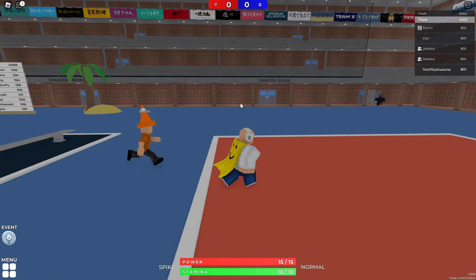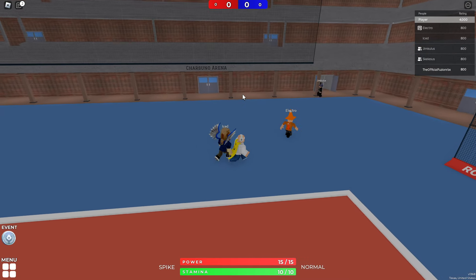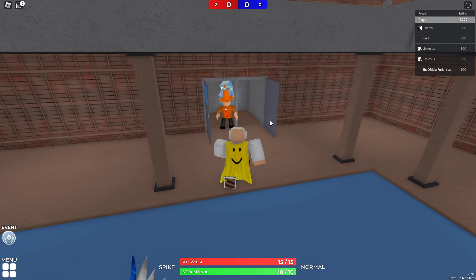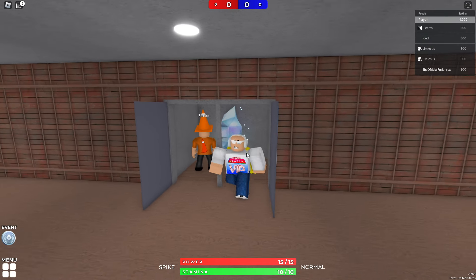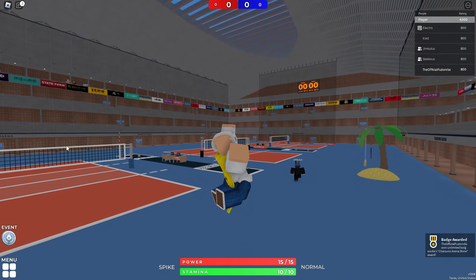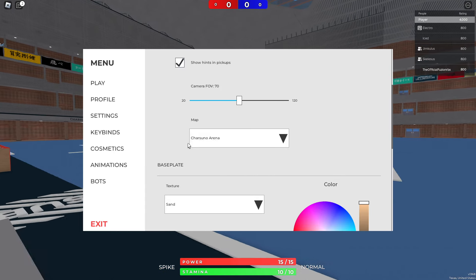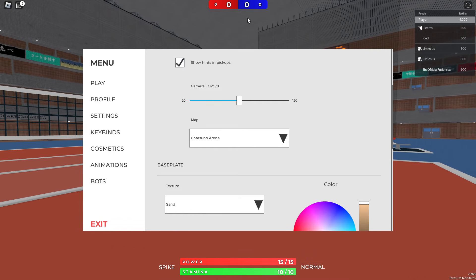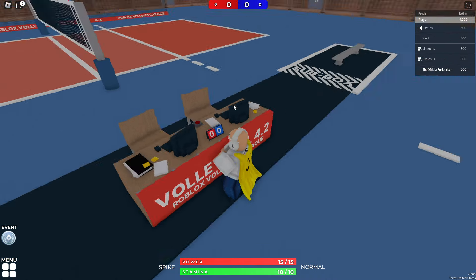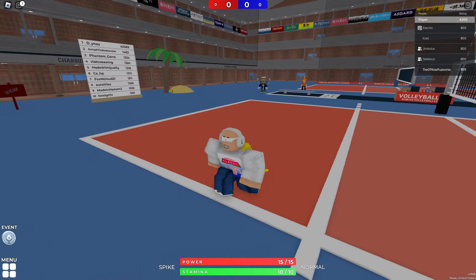This is how to get all of the shine locations inside of the volleyball game for the Roblox event. You can see the shine right here. We're in the Charcuno Arena - I probably said that wrong, my bad. If you go over to this table, there's a button that's going to open a door. You want to click on that button, it opens that door, and that is where the first location is.